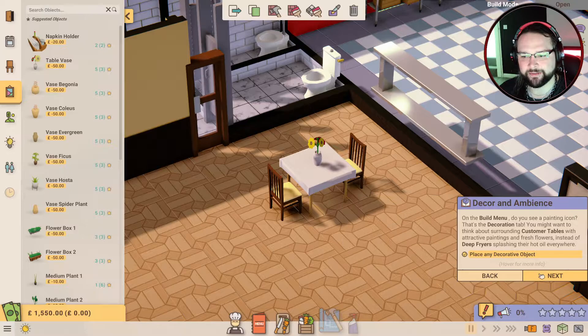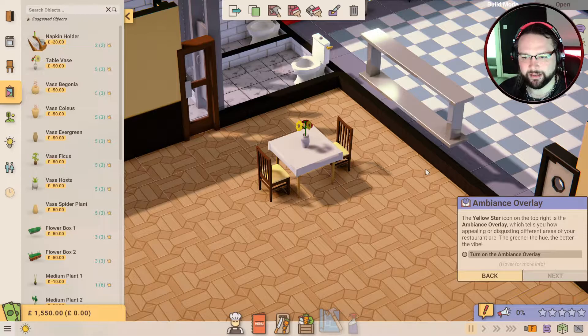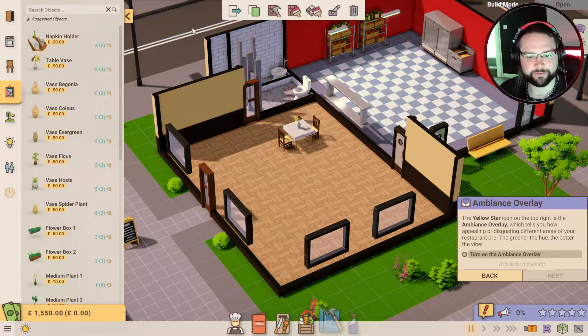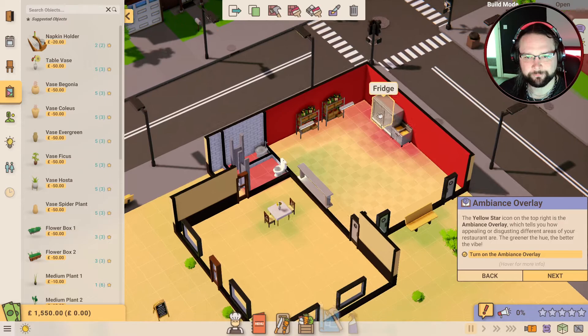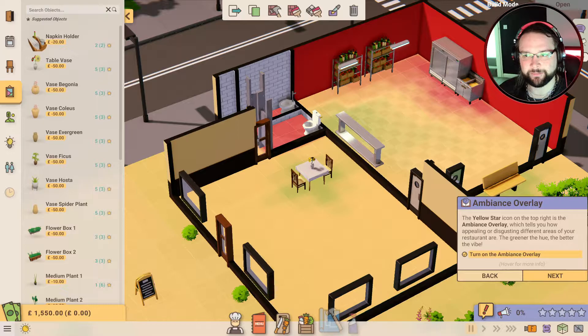You're sat there having a nice meal and you can't see whoever's sat across from you because you've got a nice flower in your face - that's brilliant. The yellow star icon on the top right is the ambience overlay, which tells you how appealing or disgusting different areas of your restaurant are - the greener the hue, the better the vibe. So the kitchen and the toilet are pretty damn disgusting - not good.